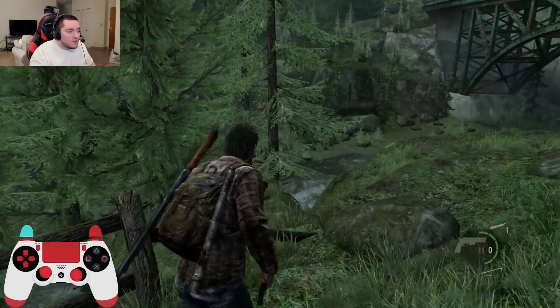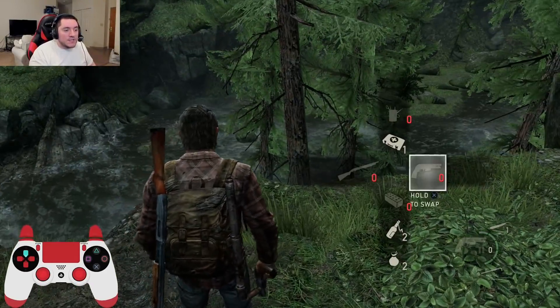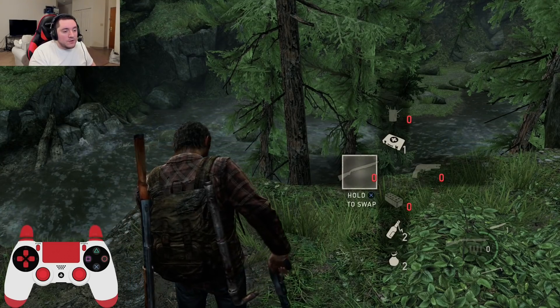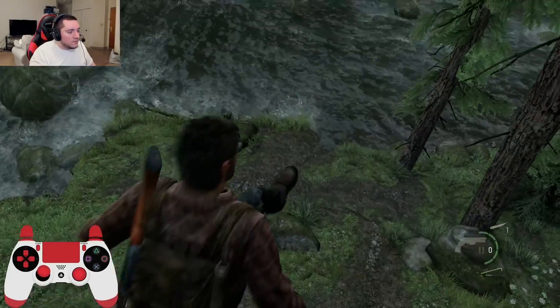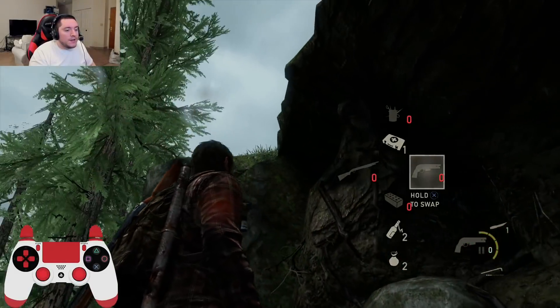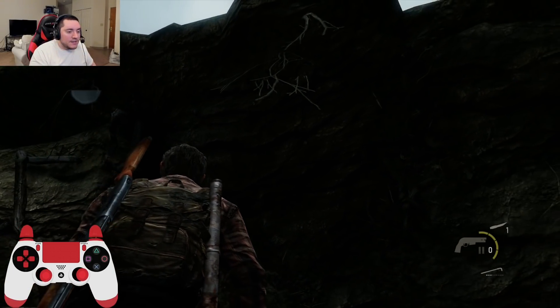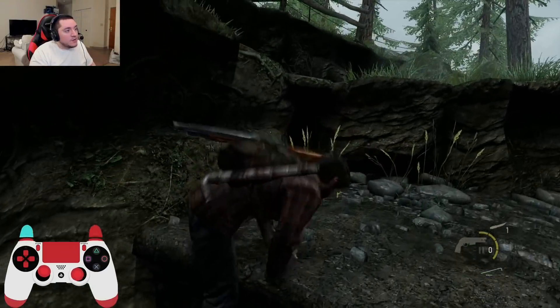We're on easy mode. First things first, fall damage is the same across all difficulties. I could put it on Survivor and the amount of fall damage would be the same. I'm just gonna fall off here — it does one bar of damage. No matter what, a fall from a height does one bar of damage, on any difficulty. It doesn't matter.